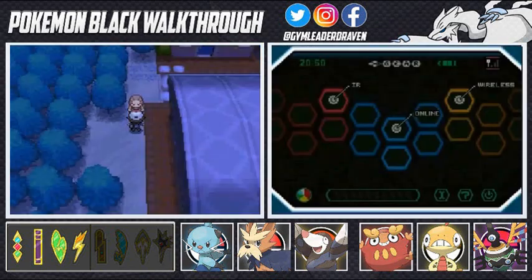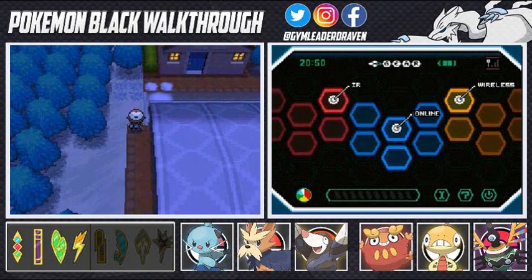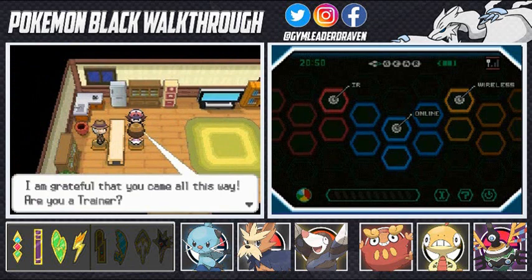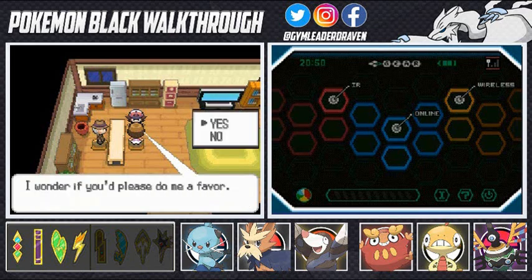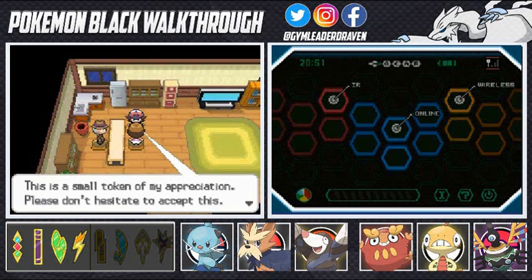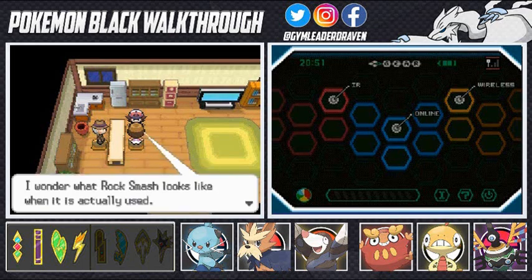I'm still a little pissed off — didn't go to plan. He says go to Opelucid City for more Rotation Battles. Now we're taking care of a few things. We got ourselves a Hard Scale, which will help us teach our Pokemon new moves. We gratefully received it — a woman asked us to show a Pokemon that knew Rock Smash, so we showed her and got the reward.